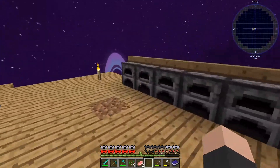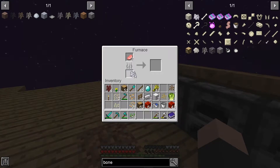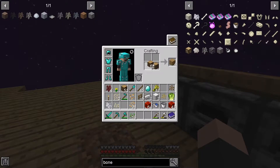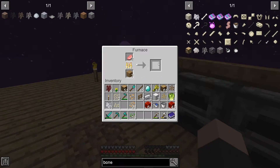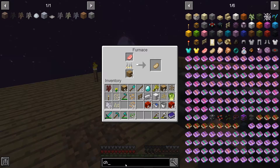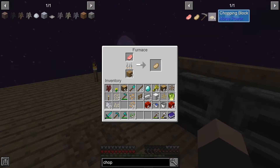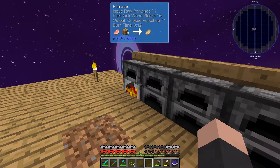I need to cook it. I think I need two because I have one slice of bacon. I think I need a chopping block if I remember. Chopping block — flint and oak wood. Easy enough.